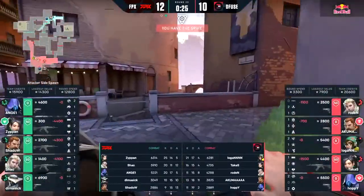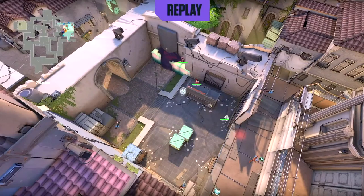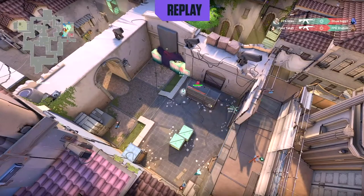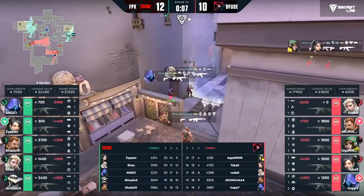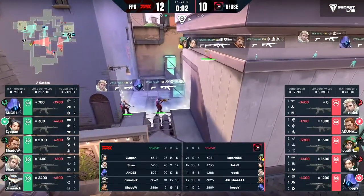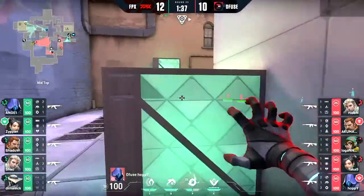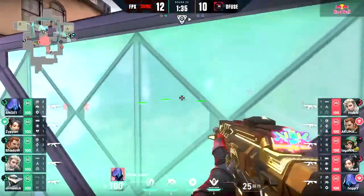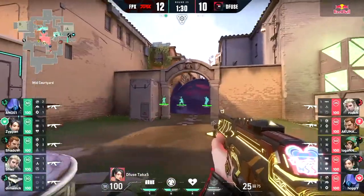If your butt cheeks weren't clenched in that moment I don't think you're a proper Defuse fan — that was way too close. I would have almost bet on Shadow to take this through. So clean in these stages but Takus held true. I'm surprised we don't actually see the full retake from FPX — a little bit of a risk taken by Dimasic getting caught out. But Angel does well to give them an advantage. I also wonder if that might have been a victory for the spacebar gang — is he a mouse wheel jumper? Could that be the reason he jumps there?